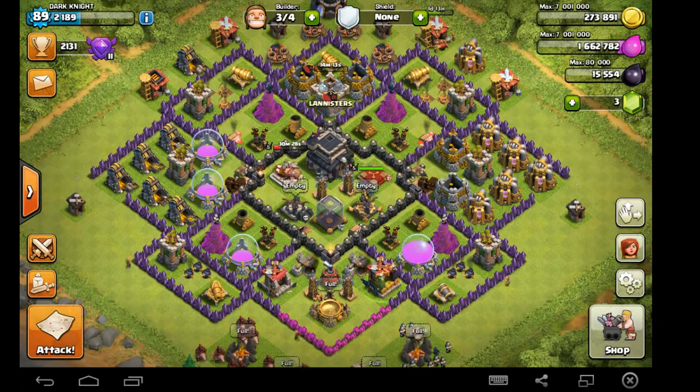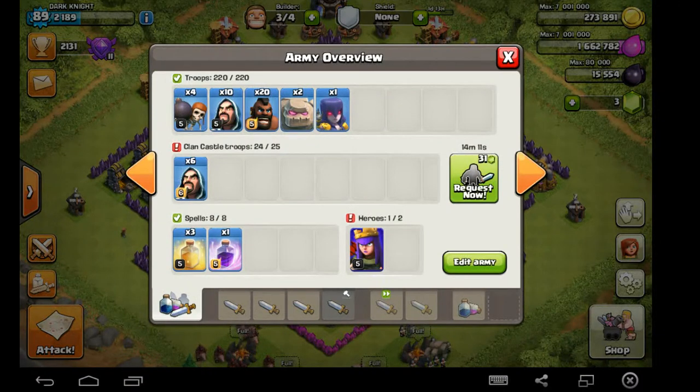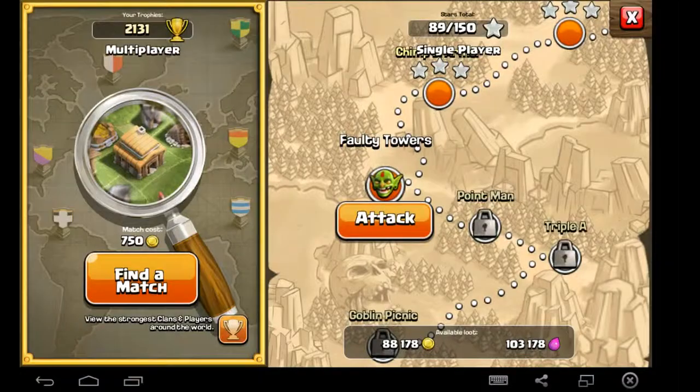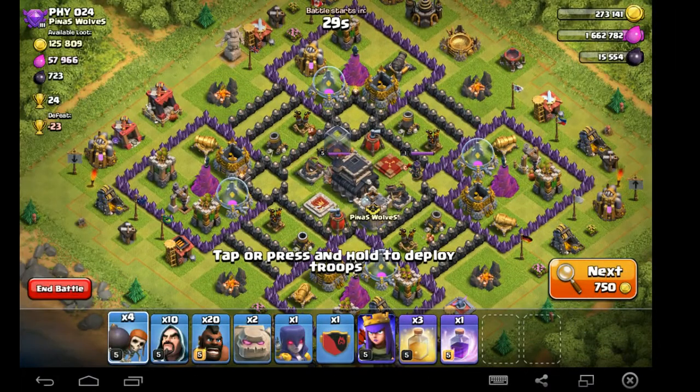So this is our troop lineup: four wall breakers, 10 wizards, 20 hogs, 2 golems, a witch, and typically either wizards or a couple of witches in your CC, three heal spells and a rage, and your king and queen. My king is asleep right now but we're going to go ahead with this anyway and see if we can come up with a victory with or without it.